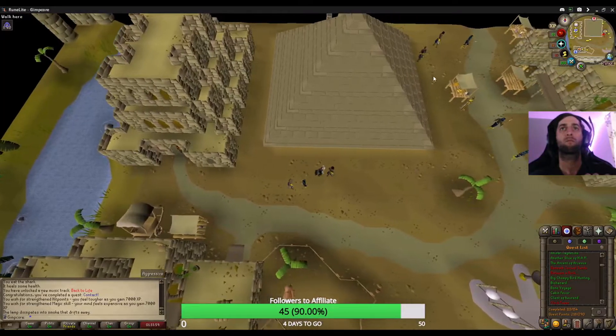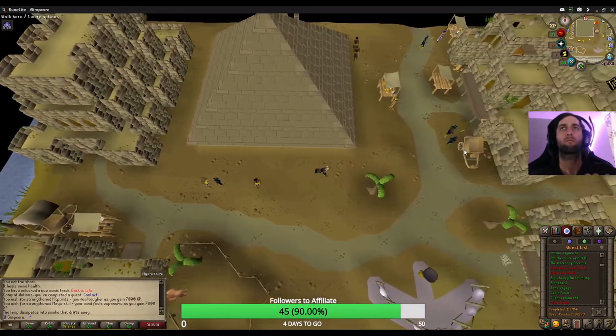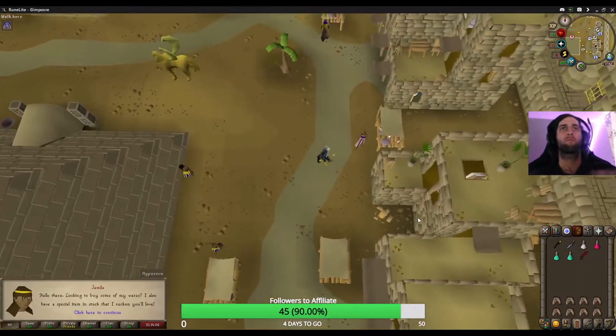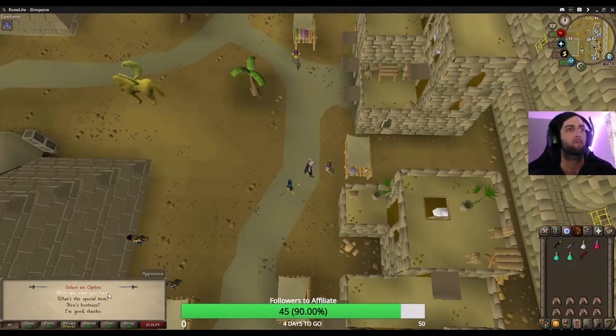To get started, bring combat equipment and some food. Energy pots or water skins are optional. Talk to Jameela in Sophonem and read the message she gives you.